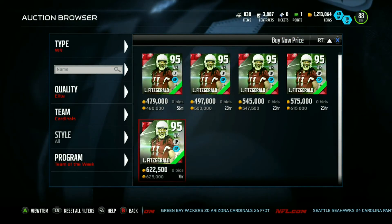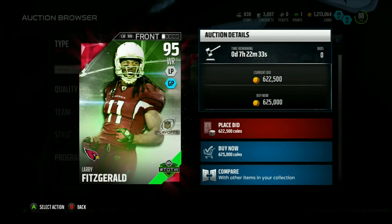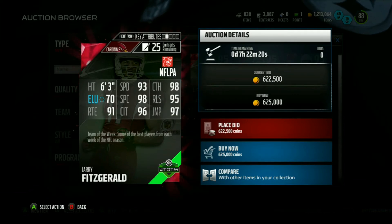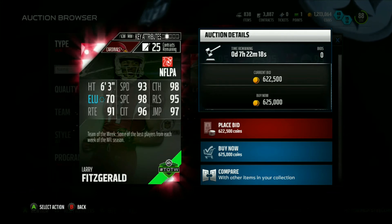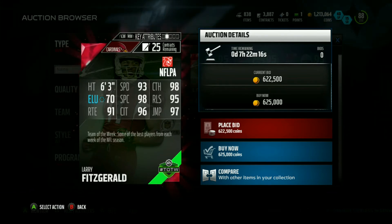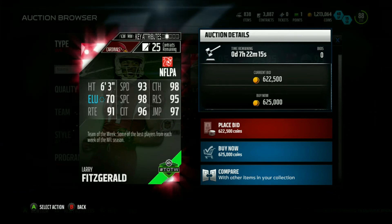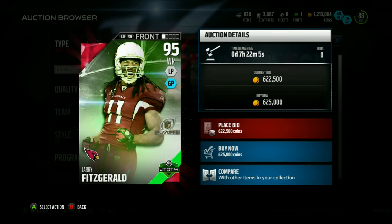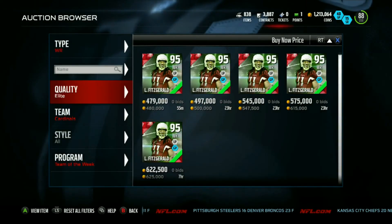95 overall Larry Fitzgerald — finally we get a high overall Team of the Week card. He's got 93 speed, 98 catching, 70 elusiveness, 98 spectacular catch, 95 release, 91 route running, 96 catching in traffic, and 97 jumping. This Larry Fitz is proving to be pretty awesome. That 95 release helps him get off the line quick, and at 6'3" he's pretty beastly.